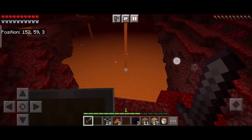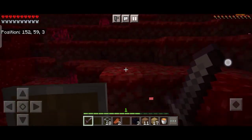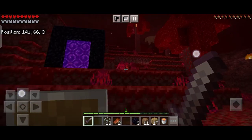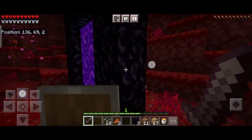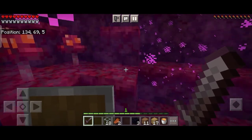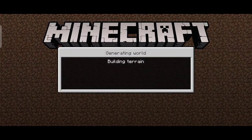I also suggest that whenever you go to the Nether, make sure you take something made of gold — like gold armor, a gold helmet, or gold boots — so that the piglins who live in the Nether think you are one of them and don't attack you. Also bring extra gold so you can barter with the piglins and get some good items.